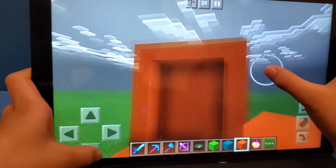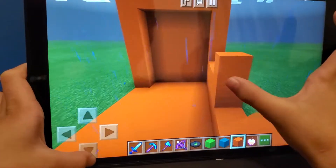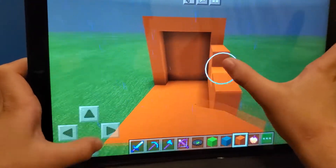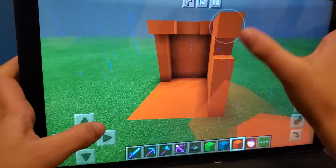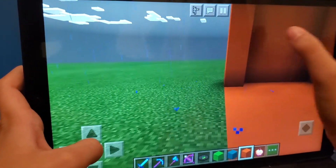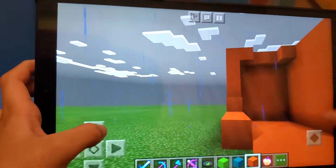But after completing it will be a little dark. Later on in this video I'm going to show you how to make it brighter with secret lighting. I'm almost done, I'm just going to do the ceiling and the walls.